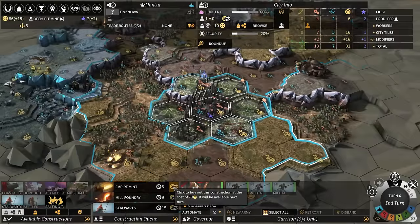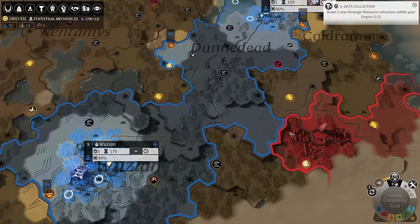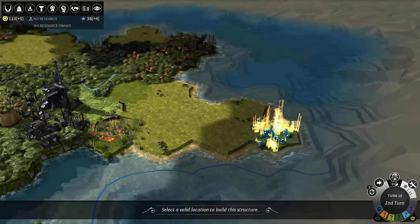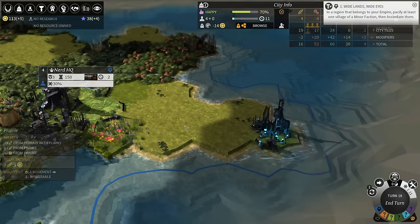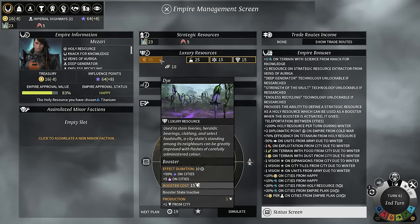Then later, you could get buildings which increase your output. The map isn't designed in a way where you could put a city down and expand wherever you want. When you set a city down, you're claiming ownership of an entire region — there's only one city per region. So if you're gonna settle, you gotta choose wisely. Each region has unique resources you could dig up if you have the technology for it. Some are strategics for buildings and weapons; others are luxury resources, which can give your empire some pretty big buffs, but you need to spend them to activate the effects.